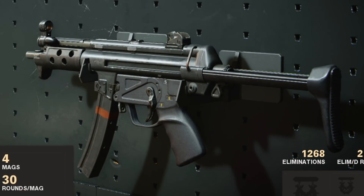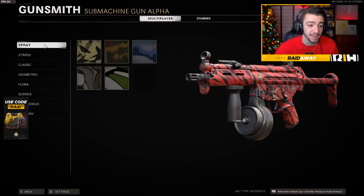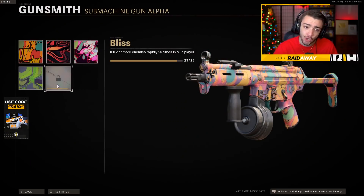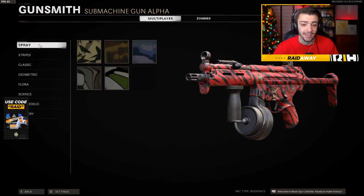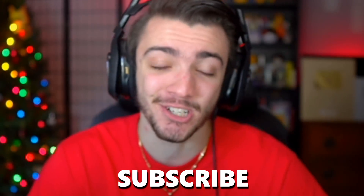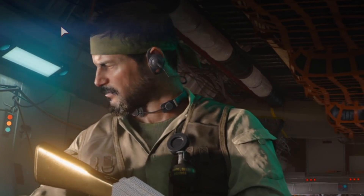Obviously the first one, the MP5, is gonna be the first submachine gun that we unlock gold for. Taking a look at the camo challenges — I have a lot of them completed. The only thing left is to get a lot of long shots, which hopefully isn't too bad. I'll probably just go into Hardcore Nuketown. And I believe I just need two more double kills — so that's all I need to get the gold MP5. Definitely smash that like button, subscribe on the road to 2 million, and let me know any gold guns or diamond weapons you guys have.